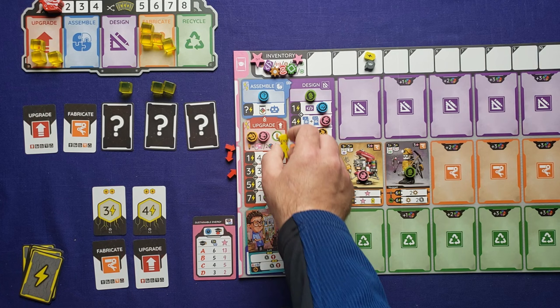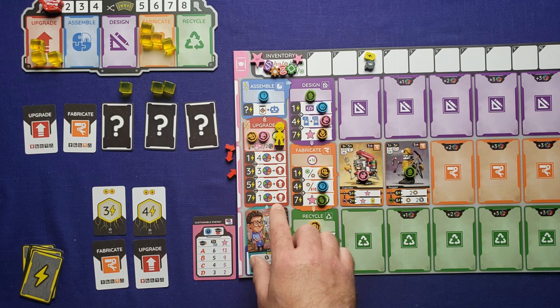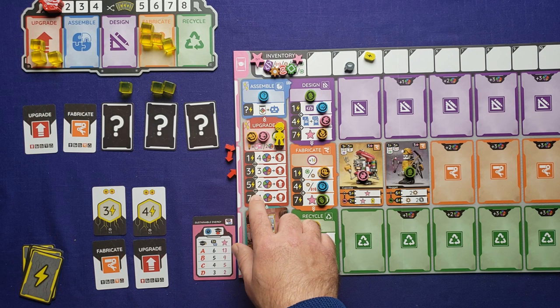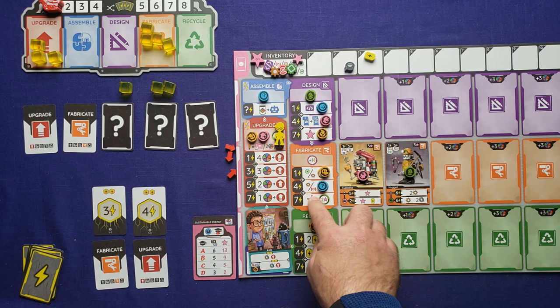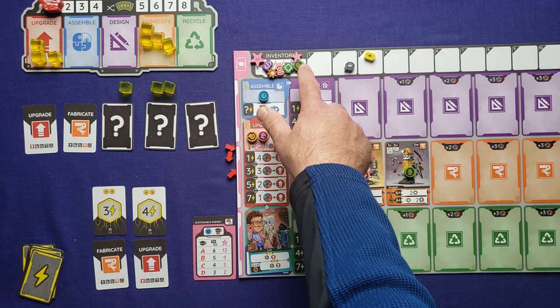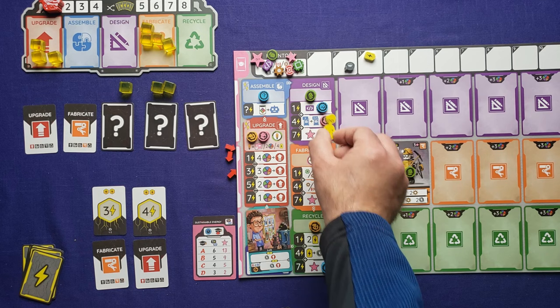First action is upgrade. I have four here plus three tokens — seven total. I don't need to spend battery power; I can just upgrade for one resource. I'll spend one duct tape to activate that. I'm going to do just the one upgrade — since fabricate is getting so much power this turn, I'm tempted to upgrade the one that will get me additional points for reaching level seven. I could upgrade one of these for more resources, but I'll go with points. Since design and assemble were not chosen, we skip on down to fabricate.